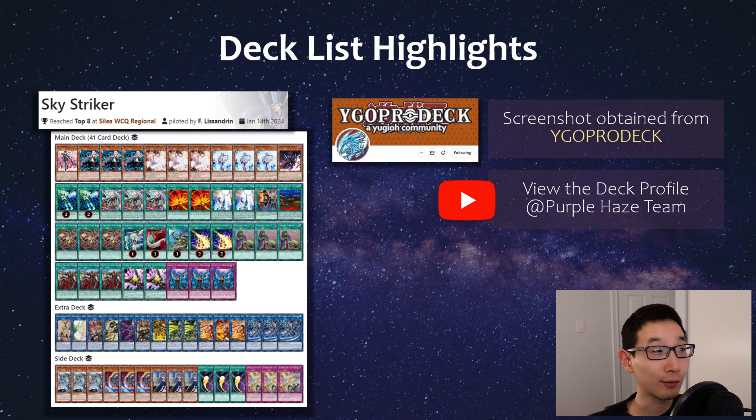Next is Sky Striker, which we mentioned briefly — Gore is really sticking out as a main deck inclusion. Check out Purple Haze Team for the actual deck profile. The Sky Striker core itself shouldn't be that expensive, there have been a lot of reprints, and it requires a good pilot to play optimally. Clearly the potential is there, and they're going to get new support in the future — Konami loves this deck. It's really cool that it topped especially after Upstart came back to three.